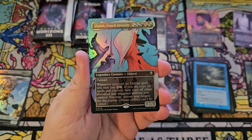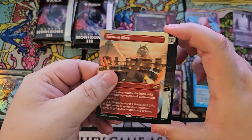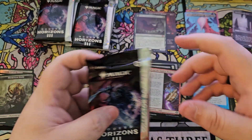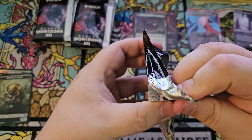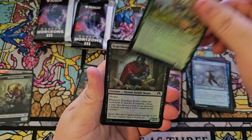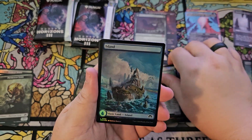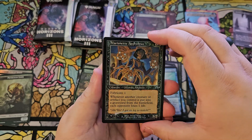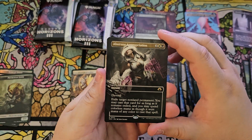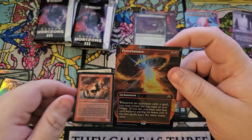We got Springheart Nantuko foil. Ulelec Fused Atrocity foil from the commander set — pretty awesome. Arena of Glory, Winter Moon extended, and Fanatic of Rhonas foil extended — that technically counts as a mythic, so I'll count it. So far we're at one mythic per pack. Hydra, Century Wing, Wampus, Separation to Reform, Island, Aether Spike — two old borders each. Marionette Apprentice, Ruby Medallion regular foil. Localized Destruction from the commander set — that art is so cool. Abstruse Appropriation — also a very good card — Party Thrasher, and a Power Balance. We lost our streak.